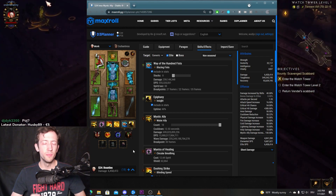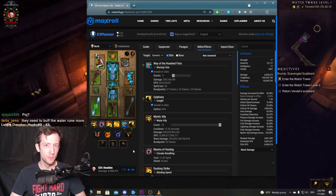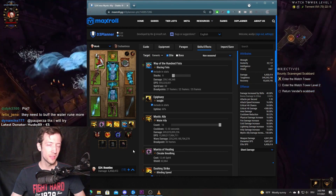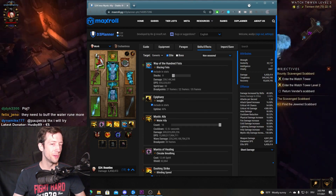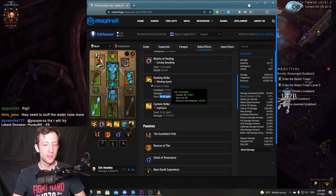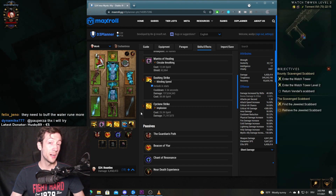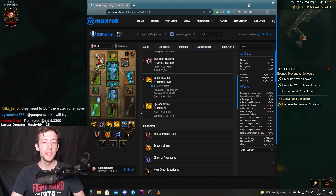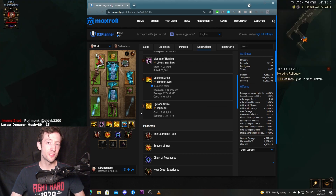Epiphany and your mystic allies also give you 200 spirit instantly when you press the button, and you can do that every few seconds since the base cooldown is only around 12 seconds. You can see the cost of a dashing strike is only 38 spirit, so just from passive regen you can do about two and a half dashing strikes per second, and even more when you press mystic allies — so you can almost sustain infinite dashing strikes.